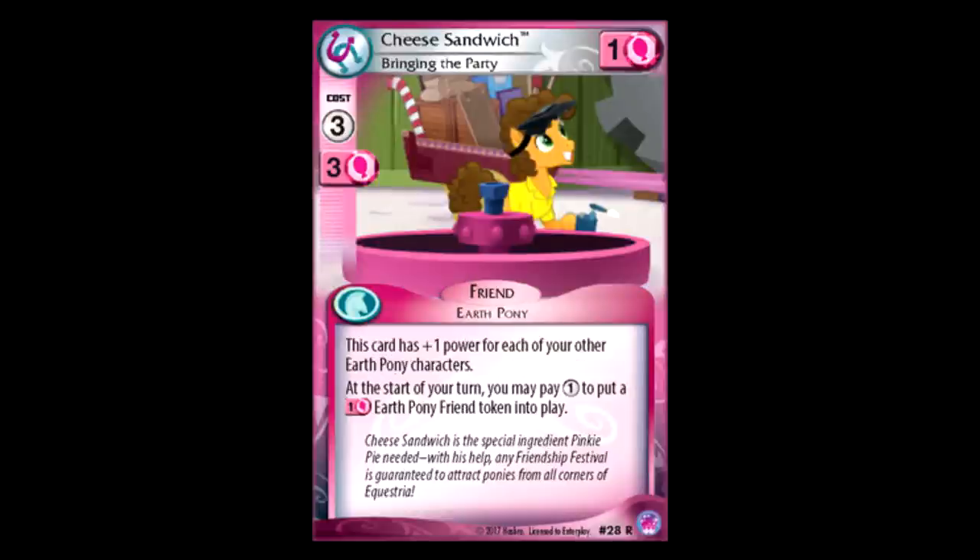Cheese Sandwich Bringing the Party: three for one power, this friend has plus one power for each of your Earth ponies. And at the beginning of each of your turns, you can pay one to put a one power Earth pony in play. Pink is all about the tokens right now. Does anybody remember when I was doing MLP month and I actually made a deck around this idea called Cute Things Exploding, where you played yellow and pink together and then you just sort of exploded all your critter friends to destroy your opponent's field? Well, now they're pretty much building pink towards something like that, but it builds its own tokens so you don't need to rely on yellow. That's really cool — I think I could really like playing pink in the new set.